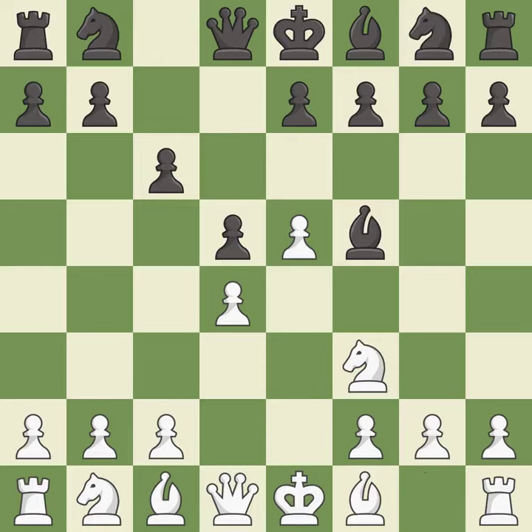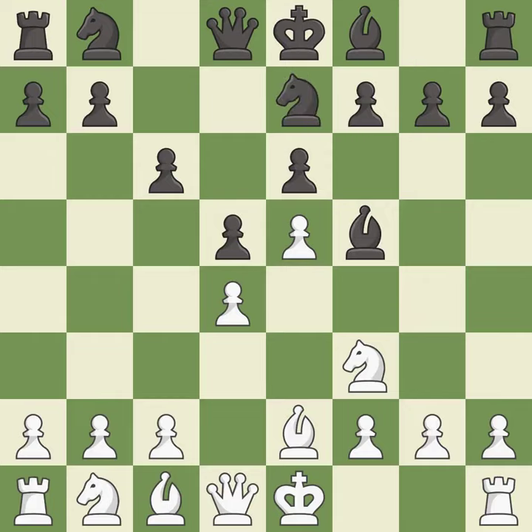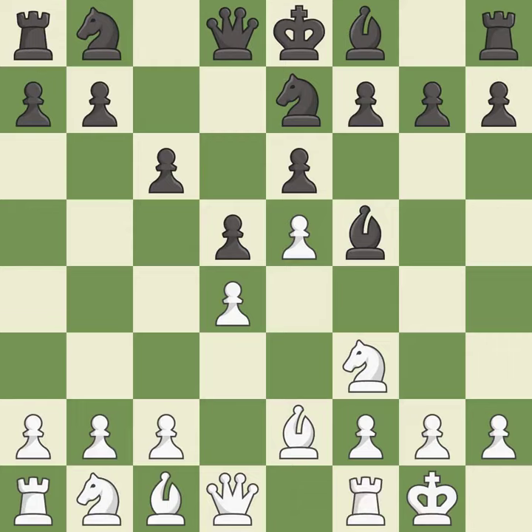Nf3 develops the knight and defends the d4 and e5 pawns. e6 defends the d5 pawn and f5 bishop, and allows the dark-squared bishop to develop. Bb2 develops the bishop, protects the knight on f3 and prepares to castle. This develops a knight off its starting square, getting it into the action. Castling gets the king to a safer square out of the center of the board, while also developing a rook.